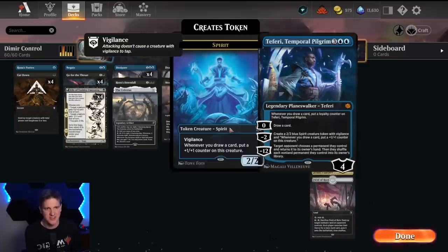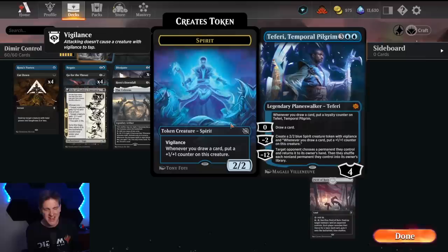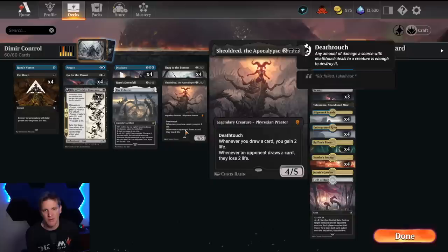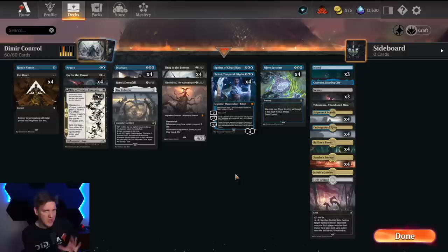A big reason that I have hope for blue and black is Teferi, Temporal Pilgrim. Without question, this card has become a lot of the win condition and take-over-the-game material that I'm looking for. Blue-black just didn't have anything to turn to that way before — it had to rely on things like Hullbreaker Horror, and I'm just not about that life. But with Teferi, we can definitely get down a planeswalker and protect it in classic control style. Then on top of that, we have a copy of Shieldred, because if drawing cards is good, let's get all the triggers we can.